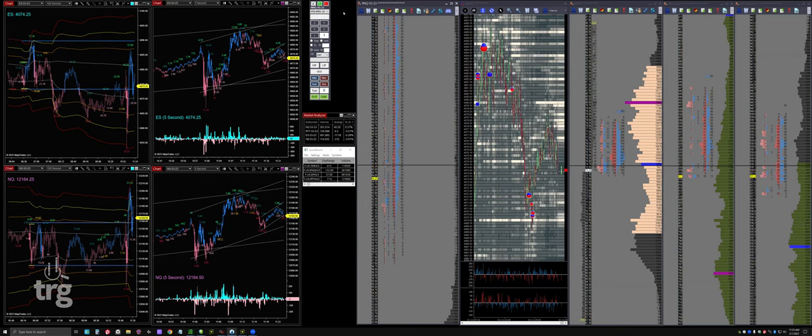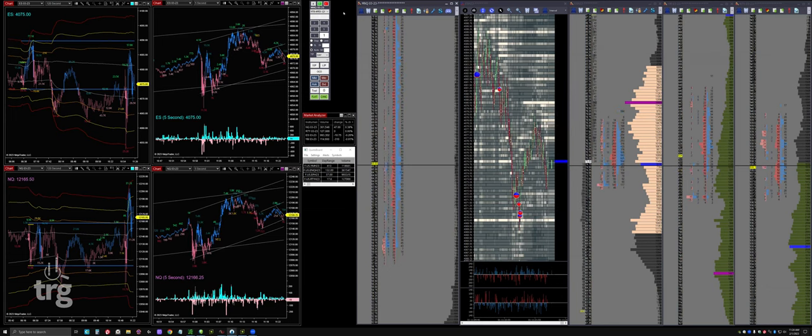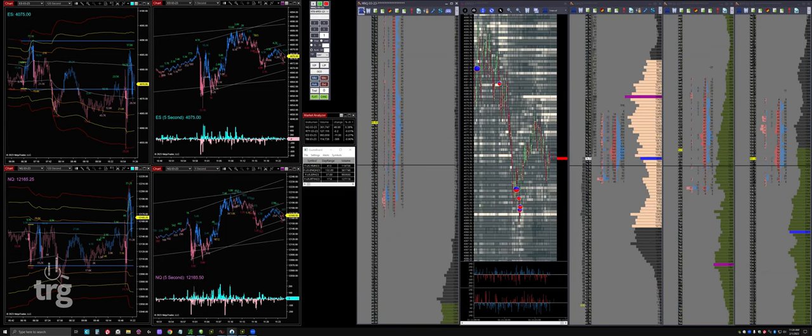It was fairly easy to predict when program trades were happening because the TICK was the way to know. If we were heading toward a ledge and all of a sudden the TICK popped up to plus 1000, then plus 1500, you'd wait for the TICK to get to an extreme and that's where you'd look to fade. I literally had alarms on the TICK itself. I ran the TICK separately - the Dow TICK, the Nasdaq TICK, and the broad NYSE TICK (dollar sign TICK). For program trades, watching the TICKs of those particular instruments was a great way to fade them just at extremes.